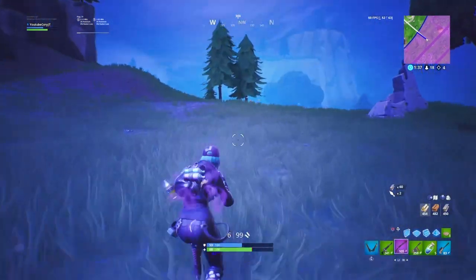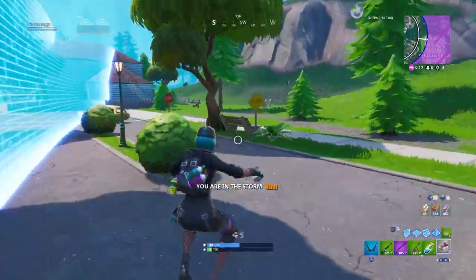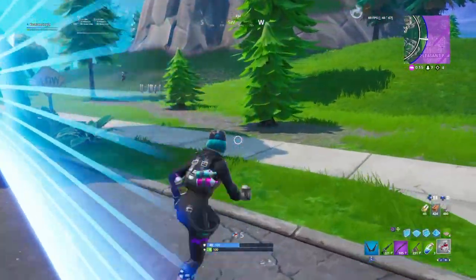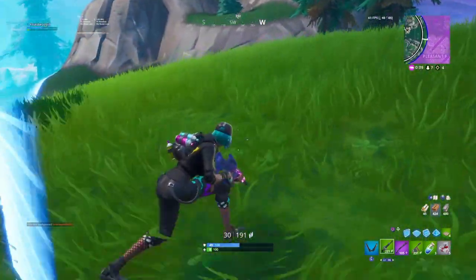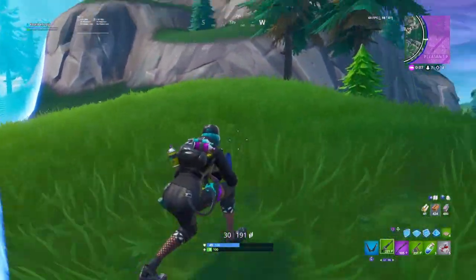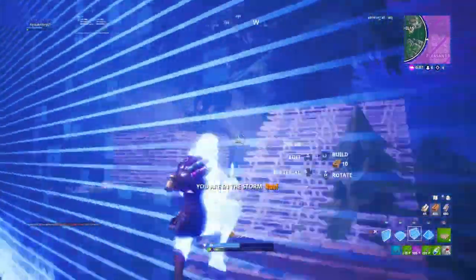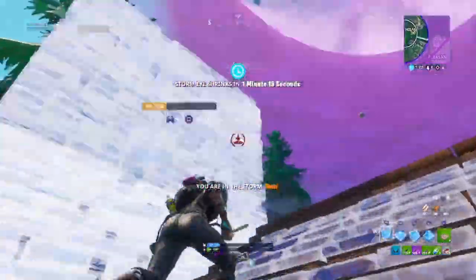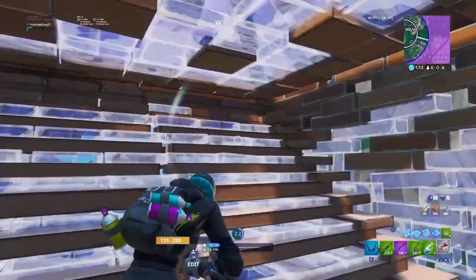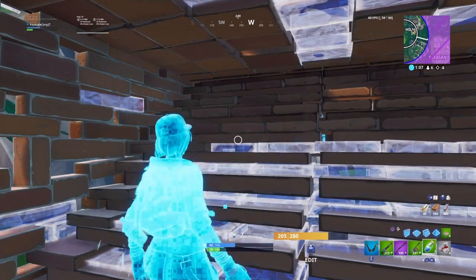We can find some bandages or something when we get into the ring. We can just about run this - oh, someone there as well. I got bandages, please do not see me. Nearly died to the storm then, I need to heal up real quick. Use all these bandages, chuck on a quick mini, and then I'm going to try and go for this kill.